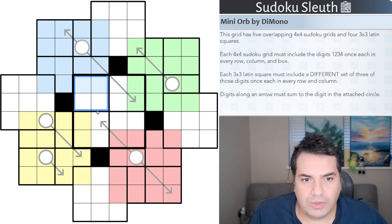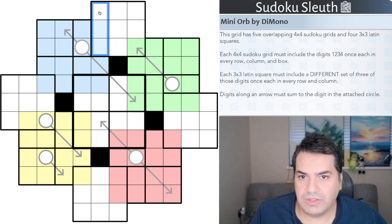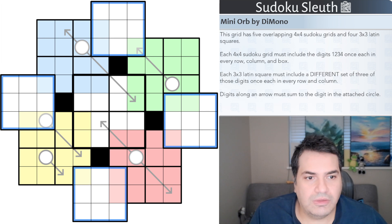Now latin squares — I've featured them once before. The key distinction is they don't have boxes; the only rule is you need unique digits in every row and every column. There are four three-by-three latin squares, and they are in the corners of this puzzle: one, two, three, and four.